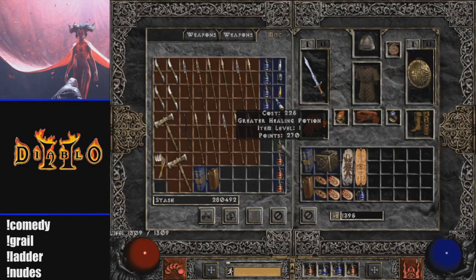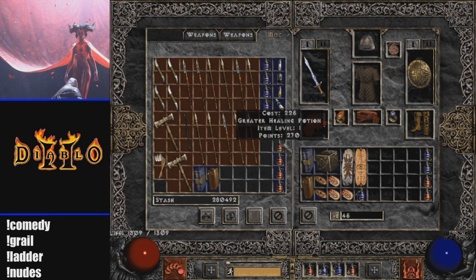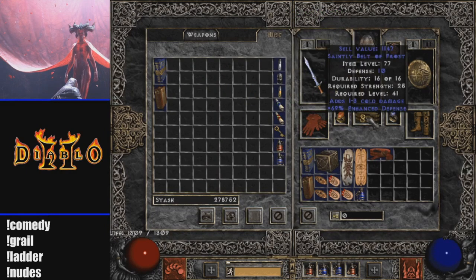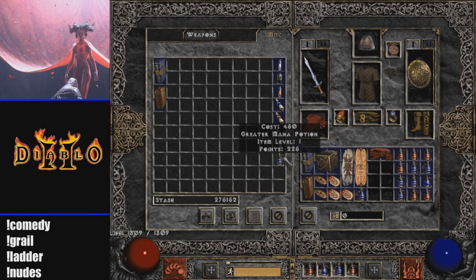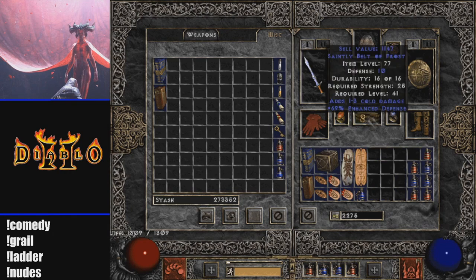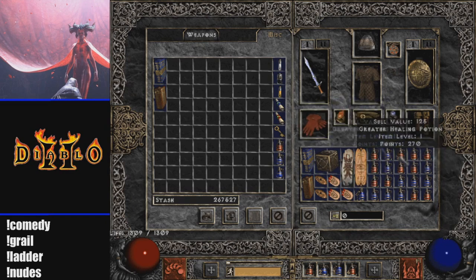My next tip is going to be purchasing potions in bulk. You're probably used to buying one potion at a time, but there's a much quicker way. I suggest at least a two-row belt. Pick up your belt, put it back on, then hold Shift and right-click to purchase potions in bulk. Repeat the process — pick up your belt, hold Shift and right-click — and you'll be able to fill up your entire inventory in no time.